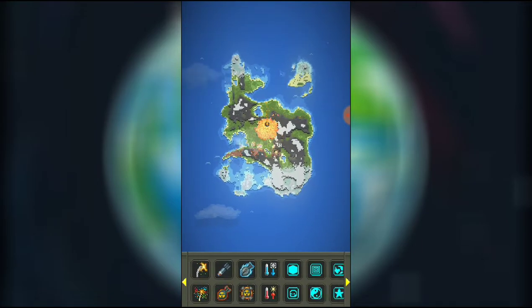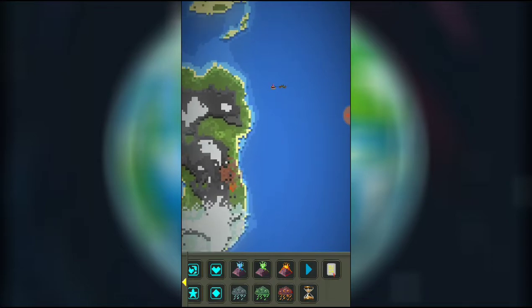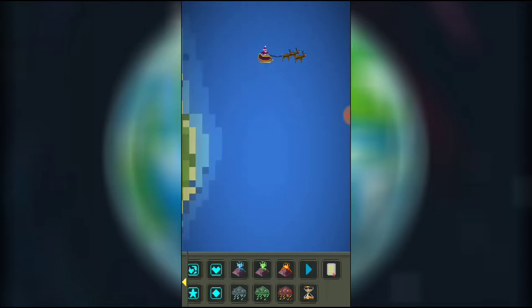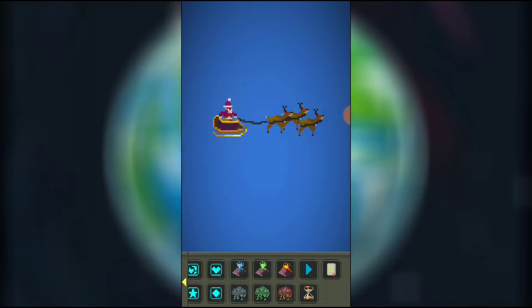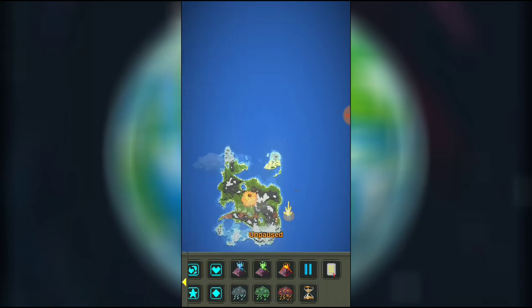They also added a pause button, which I hadn't tested before. As you can see, it pauses the game. Now I can actually see what Santa Claus looks like — that's what he looks like for all you guys who haven't seen him. Some weird stuff going on with him, but yeah, that's what he looks like. So now they've got the pause button.